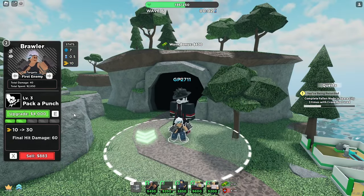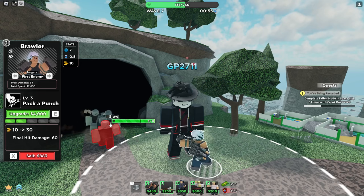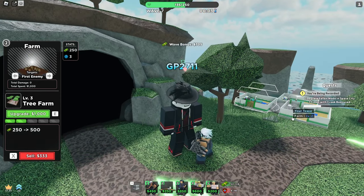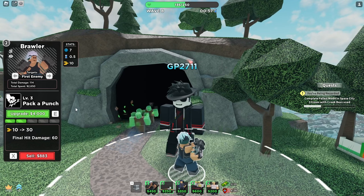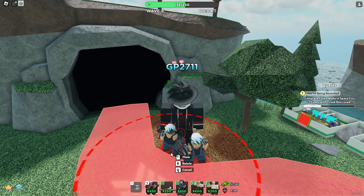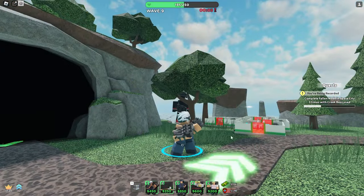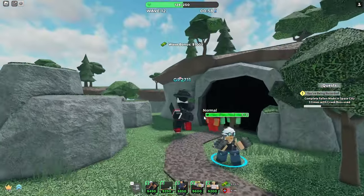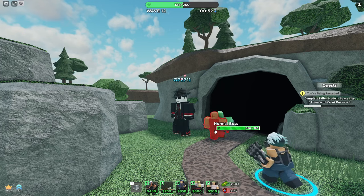Let's upgrade him again. Now he attacks really, really fast. This is actually really good! I'm going to upgrade my farms. The next upgrade is $4,000 — it's pretty expensive, and it gets expensive quick. On his third attack, if he's against a really strong enemy, look — he just pushed him back. He's overpowered! Look at that — he killed him. That's crazy.